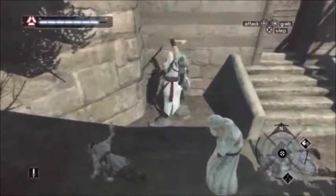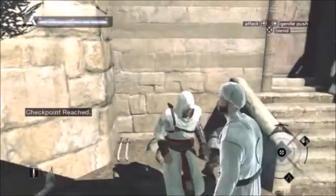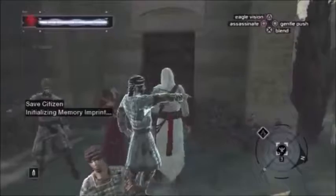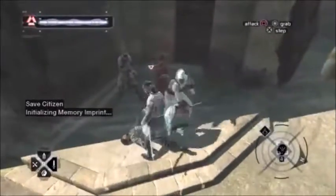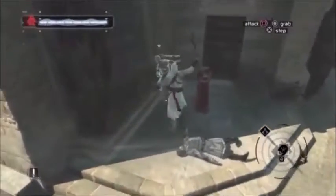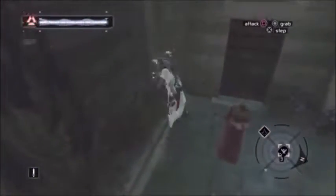The combat is pretty good in the first one, but it's definitely improved through the years. You can block attacks, counter, and dodge. If you've played the newer games, you'll find the hidden blade a little different — it can't really be used in a fight. The sword combat is pretty good, but they've definitely improved over the years through the series.